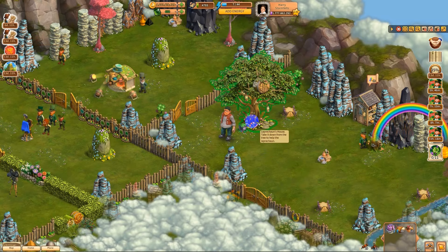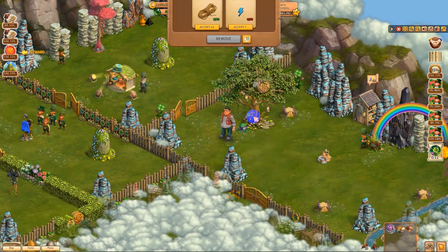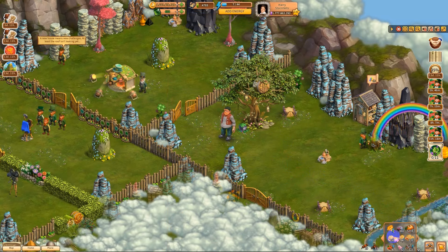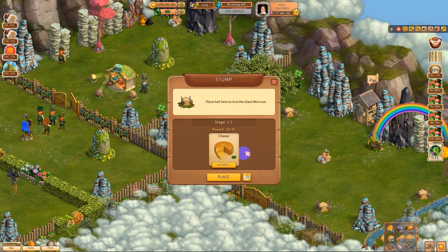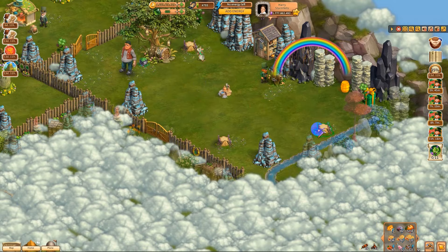All right Klondikers, we gotta get the leprechaun's house out of the tree. I'm gonna need some energy — it's 50, okay. Bring it down. Now we gotta put cheese on these mouse stumps.